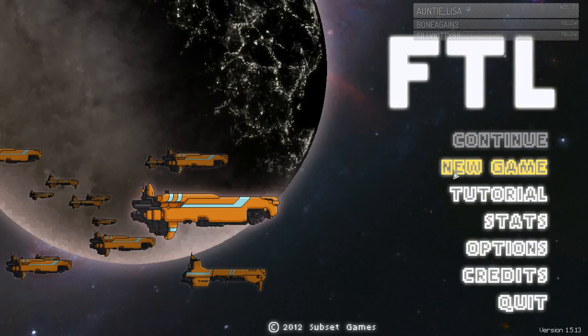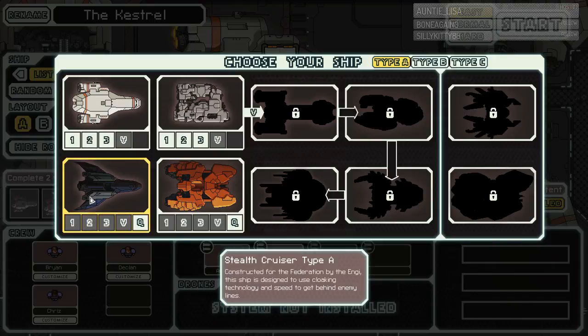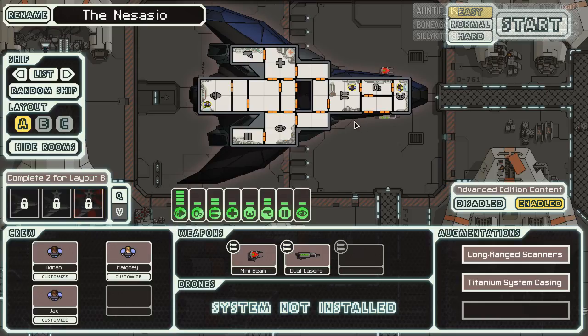Okay, back to the main menu. New game. And we have to try out the new ship. Look at this. Leek. Nice looking. Three people.